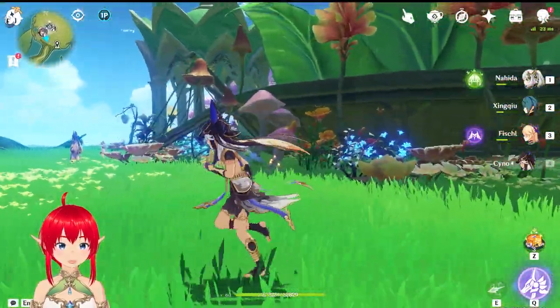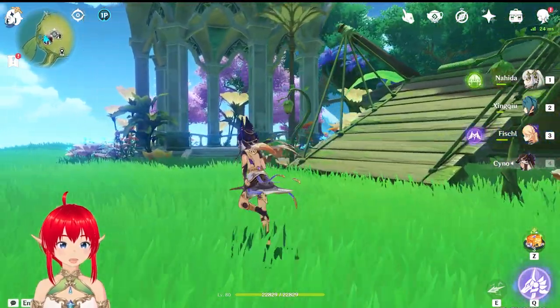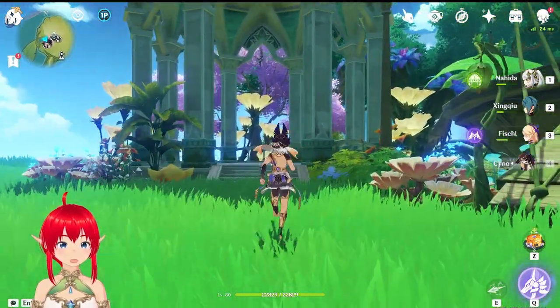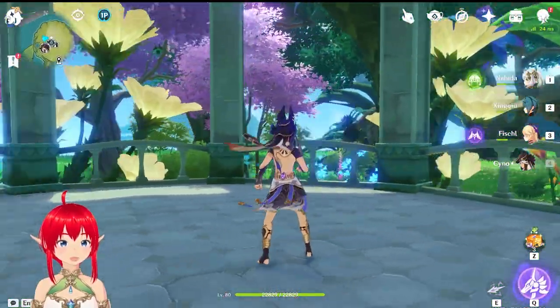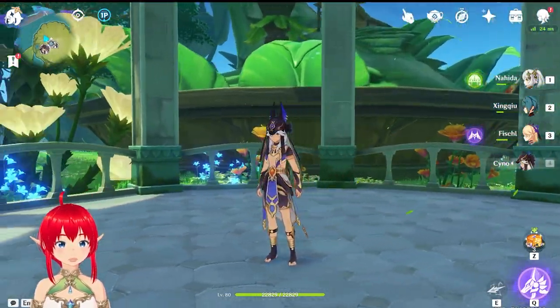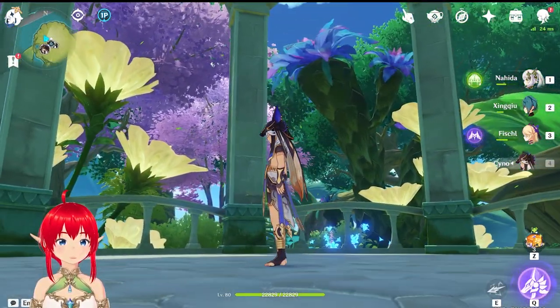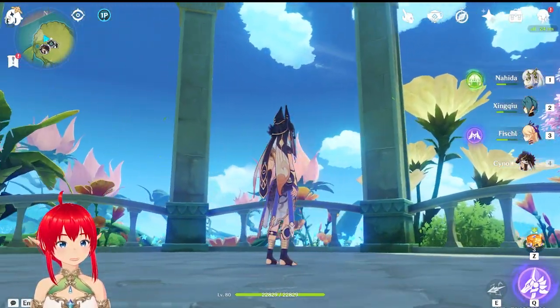Look at these beautiful flowers. Hello, Sino. Hello, Nahida. Oh, this is my favourite, favourite bit. Look how lovely it is. I figured this might be my wishing spot — a beautifully crafted area for wishing.